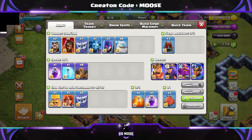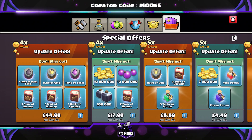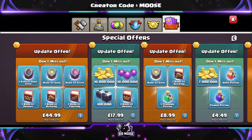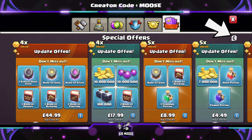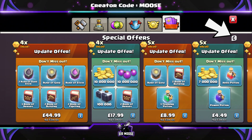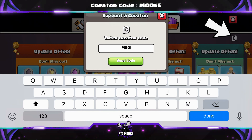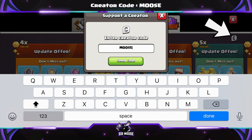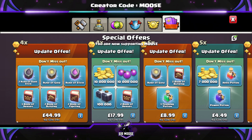We're normally going to be using the Log Launcher or the Battle Blimp. Before we jump into the first replay, just remember you can use your favourite content creator's code in-game to help support their channel. Go into the shop, top right-hand corner, there's a C emblem - click on that and enter code MOUSE. I've put a link in the video description which does that for you, and you need to renew it once a week.